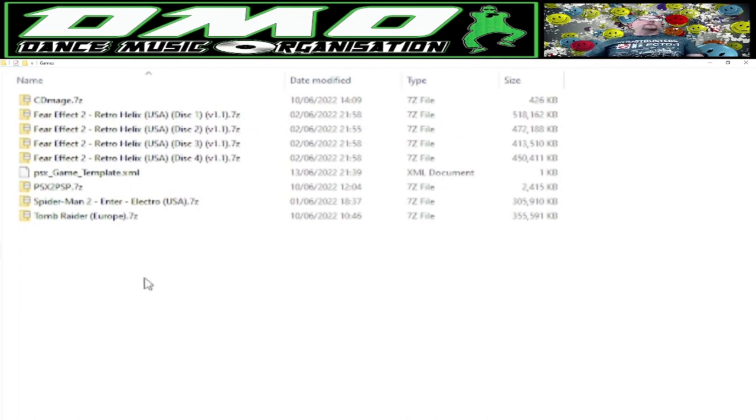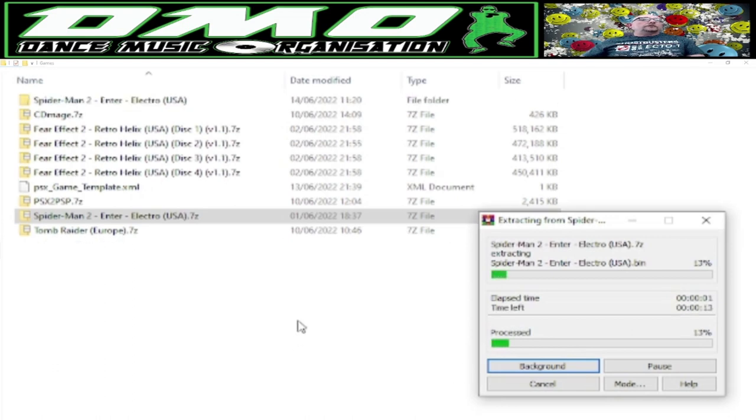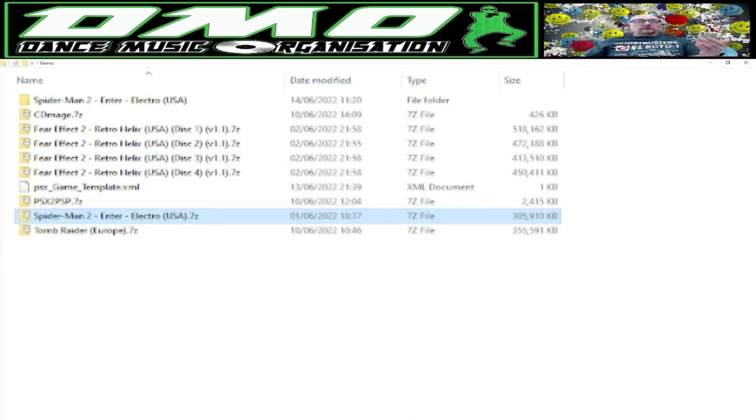All downloads are done. I've moved them to a subfolder called Games. In here we've got the four disks for Fear Effect 2, Spider-Man 2, Tomb Raider, as well as the PSX-to-PSP and CD Mage utilities. I also have the XML template we'll need to edit and create for each game installed — I'll provide a template link in the description. Before anything, you need to extract the zip files using WinRAR, 7-zip, or Windows' built-in tool.